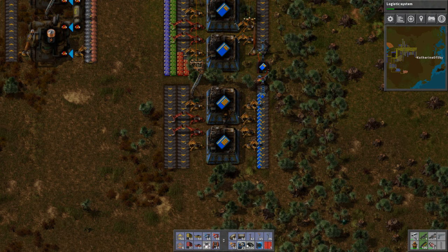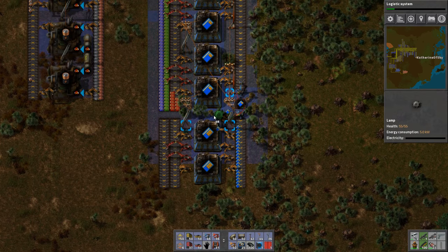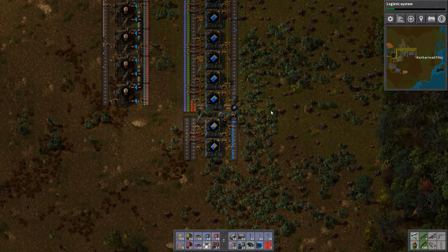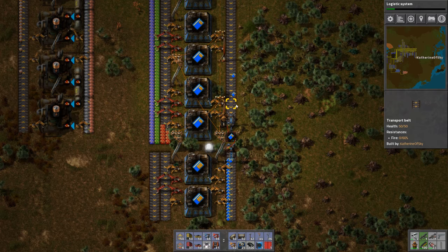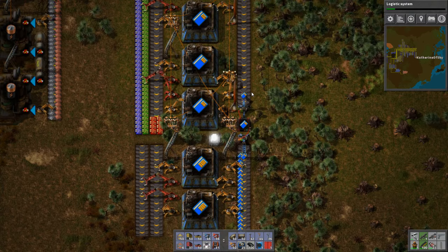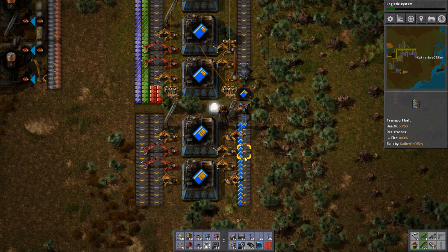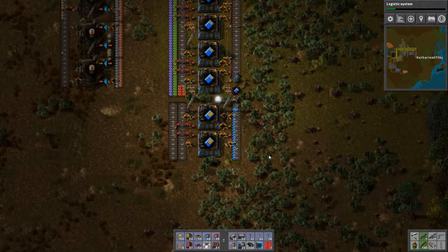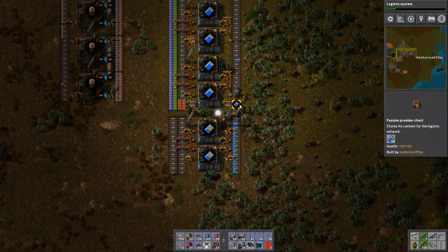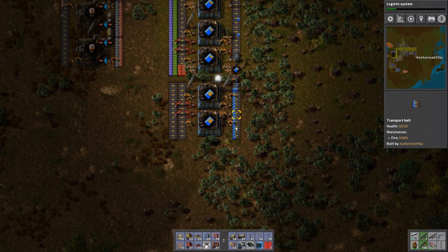One cool thing about the way this is set up, and one reason I like this setup, is this takes from whatever side of the belt — it's going to be on the far side because of the way inserters work. And then the new inserter here puts them on the near side of the belt. So I'm going to output to the far side of the belt and have another chest at the bottom taking filtered — just for taking the level 2s off this belt.